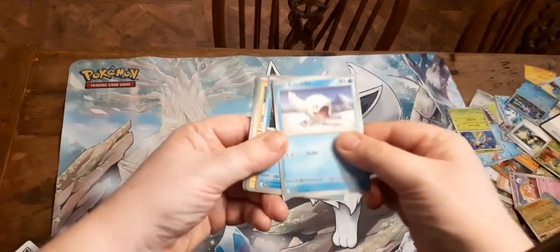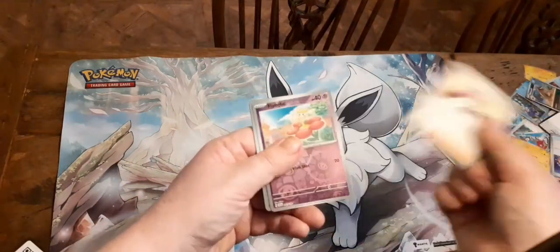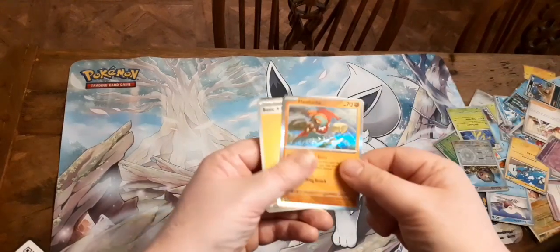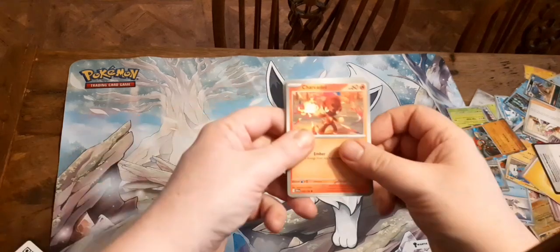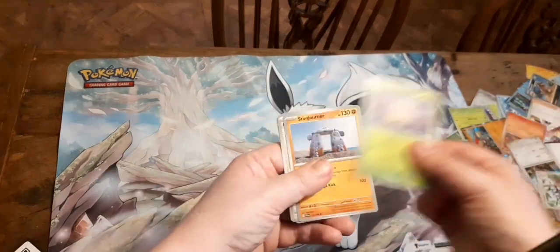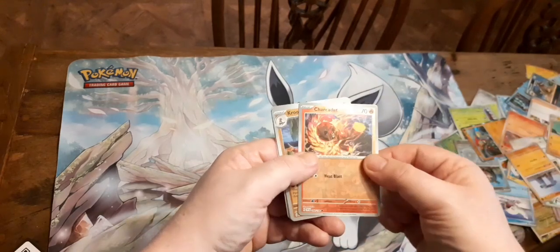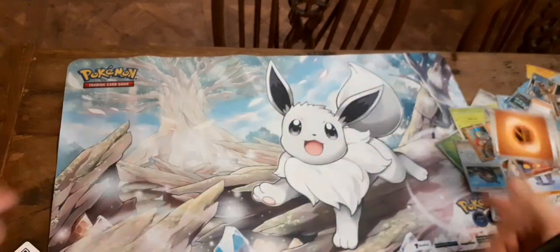We've got Cicidal, Magikarp, Magnemite, Energy Switch, Rocky Helmet, Mastiff, Flabébé, Lechonk, Hawlucha, Energy, and Code Card. We've got Chalkot, another Lechonk, Starling, Tinkaton, Stonjourner, Penny, Medicham, Chalker, Crocodile, Mascara, and Energy.